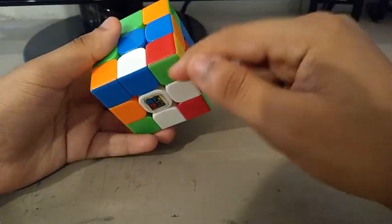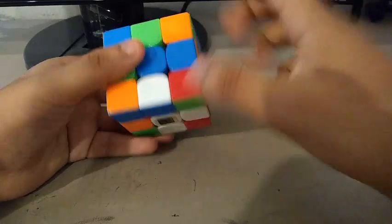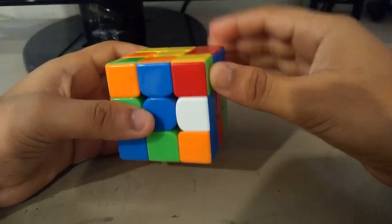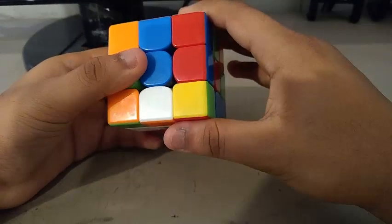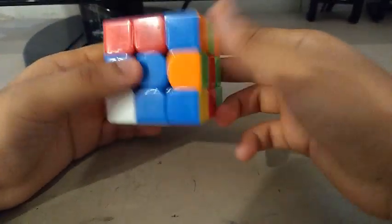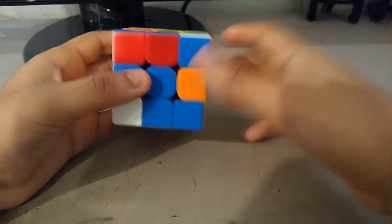To build the cross, I see the white and blue edge, so I inserted it by doing F prime, D, R prime. Then I see the white orange edge, so I did F prime, D, R prime, then a D2. As you can see, this pair hasn't been broken.